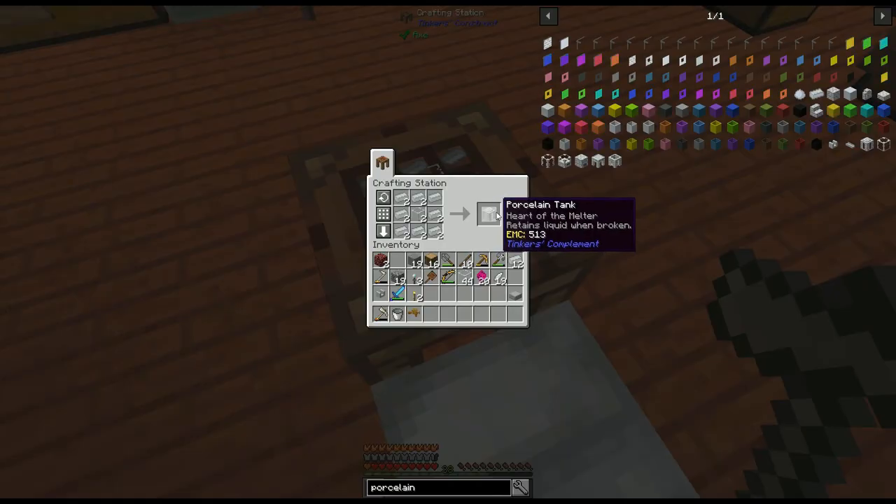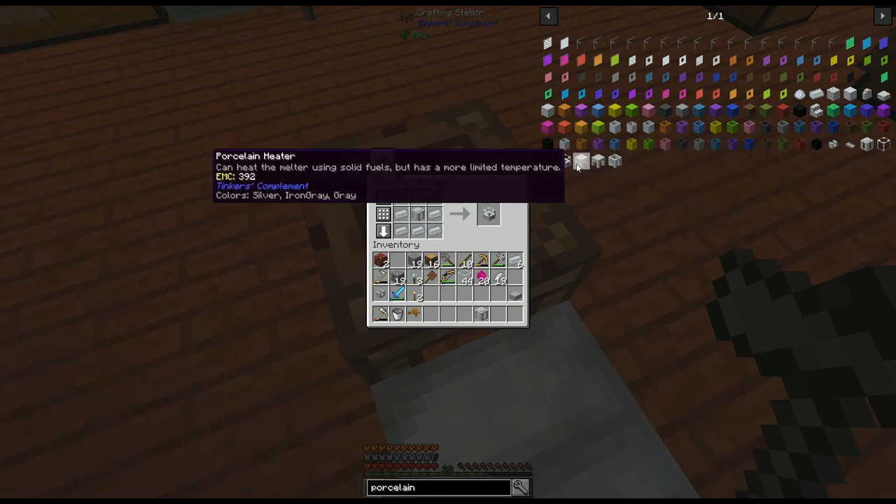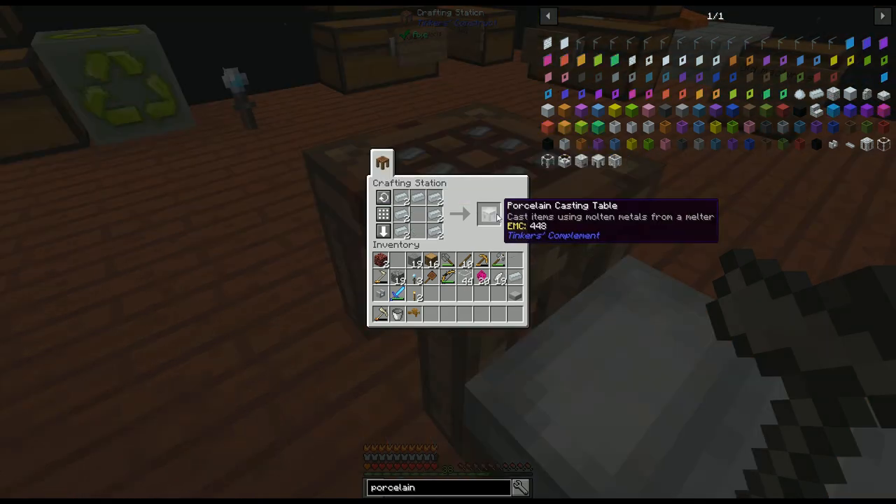2 porcelain tanks, which store lava for something called the porcelain melter. The porcelain melter can melt metals given lava from a porcelain tank or solid fuels in a porcelain heater. A porcelain casting table would let you cast items from molten metals. And a porcelain casting basin, which lets you cast blocks.